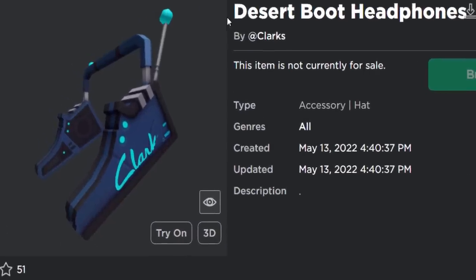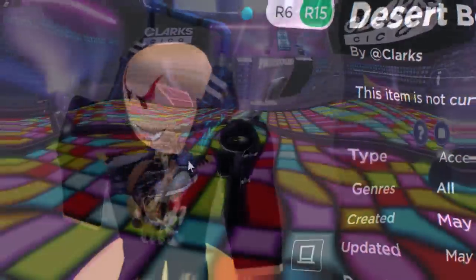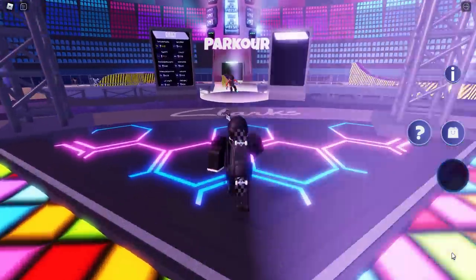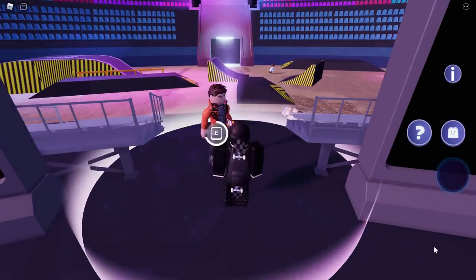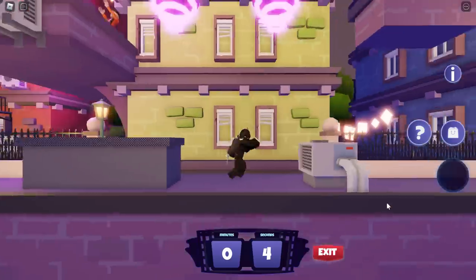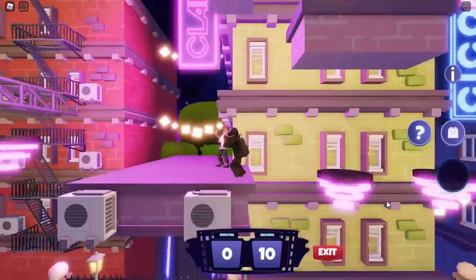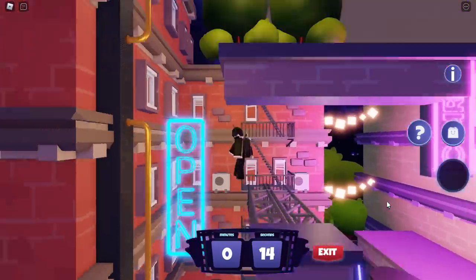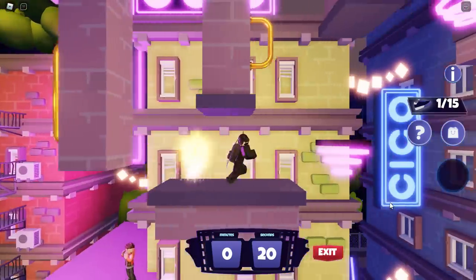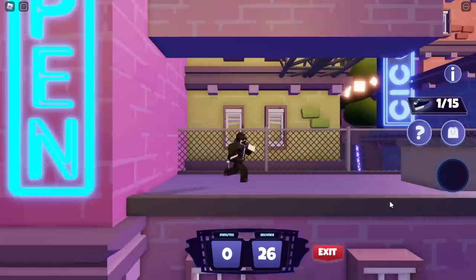Now we're going for the Desert Boots Headphones — it's a free accessory even if it looks a little strange. To collect these headphones, go over to the parkour section. A lot of people were saying it's a little difficult: you need to go on Quick Start and complete the entire parkour in 90 seconds, so you have to be pretty quick. I'll try a speed run to show you — I'm kind of used to Roblox obbies and parkours so hopefully it won't be too difficult.